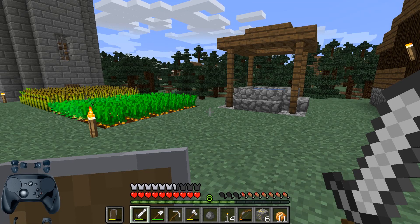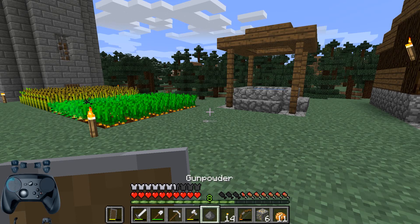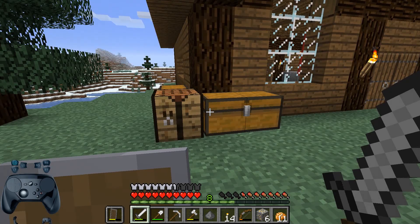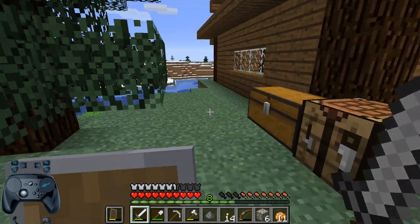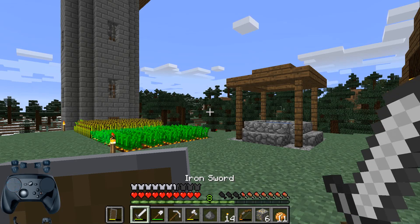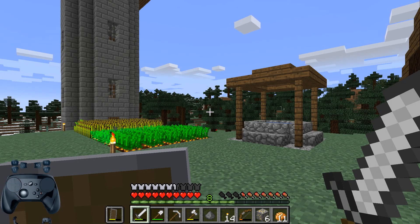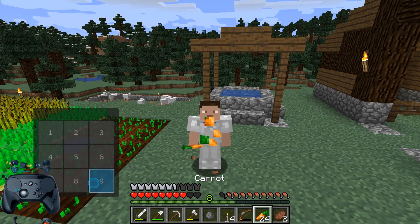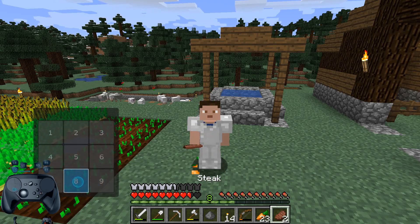Now for some of the more interesting features. I couldn't decide if I wanted to have the left trackpad as a scroll wheel for selecting items in your hotbar, or if I wanted a button pad for the numbers 1 through 9 — so I did both! Long pressing the left shoulder button lets you switch between two modes. The first mode lets you circle your thumb around the trackpad, clockwise for right and counterclockwise for left. Switch to the other mode and the trackpad turns into a button pad, so you can instantly swap between items like eating carrots and steak for that double eating goodness.